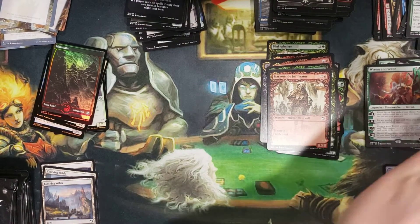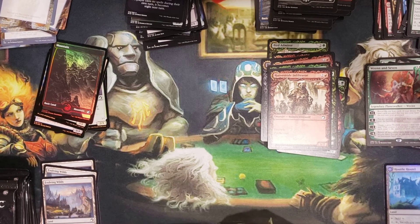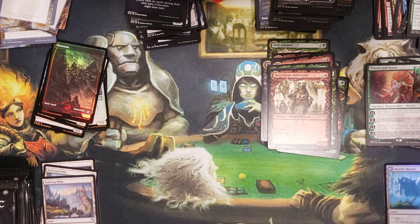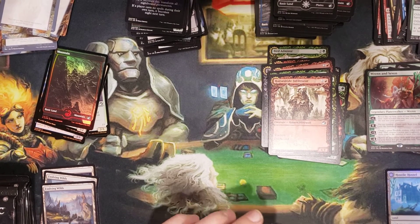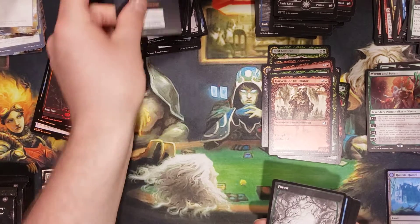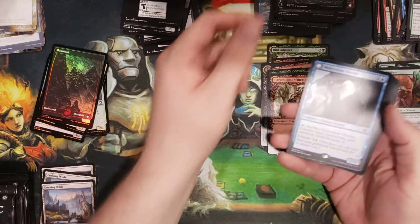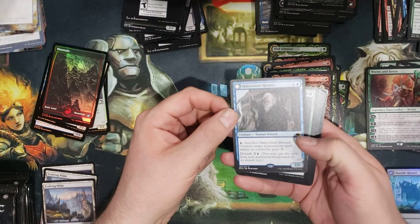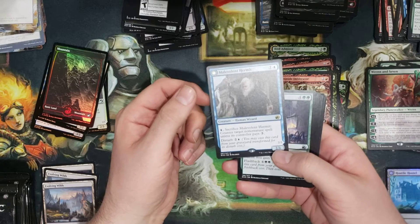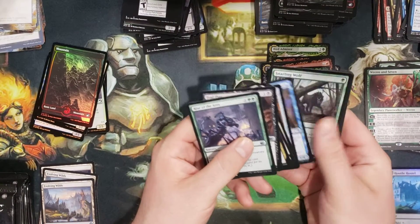Oh man, should I just end the video now? We got the borderless Teferi, we got a Ren and Seven. What's Ren and Seven — like 30 bucks? Probably. We've got a Malevolent Hermit. Wow.